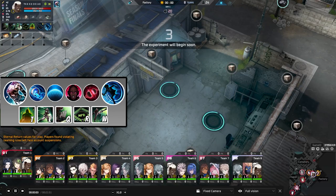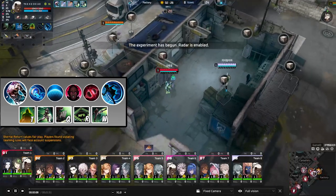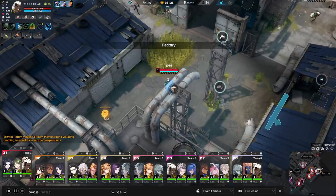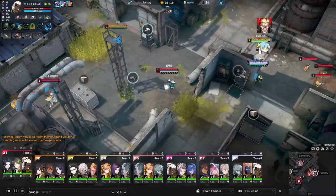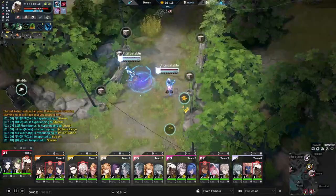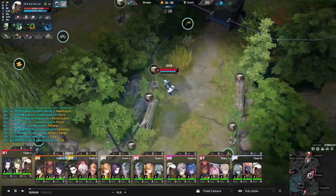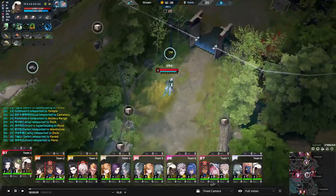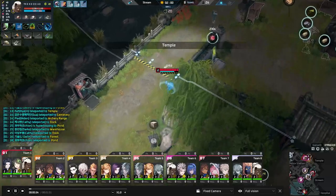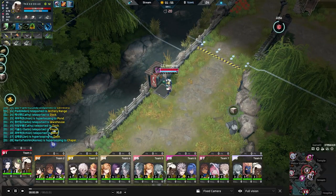Hello everyone, welcome to another video. Today we're covering Yawn here with Samir. Samir mentions Yawn was the first character he tried to main and instantly gave up on, making it fun to revisit. The host hasn't personally played Yawn but has seen strong performance from this character. Let's go over some of his abilities.